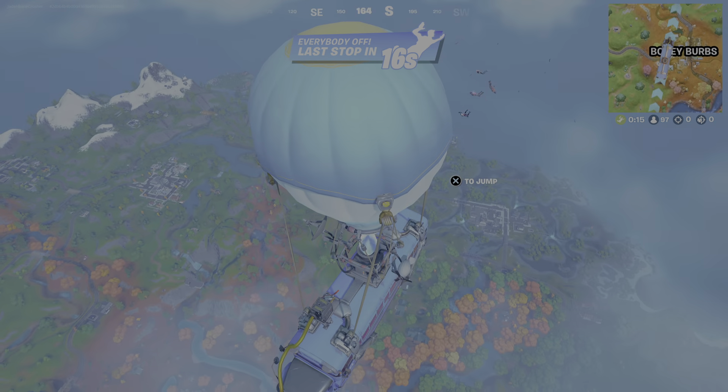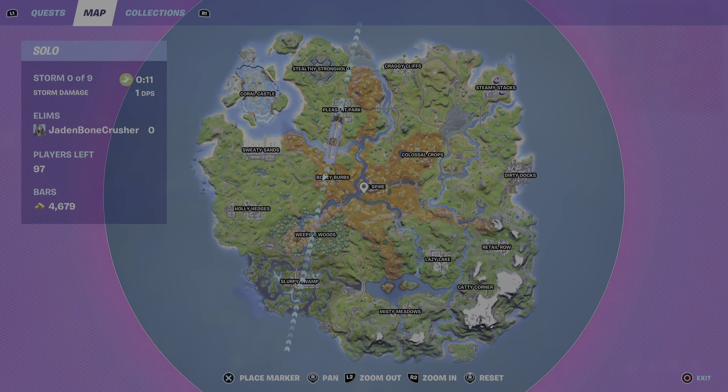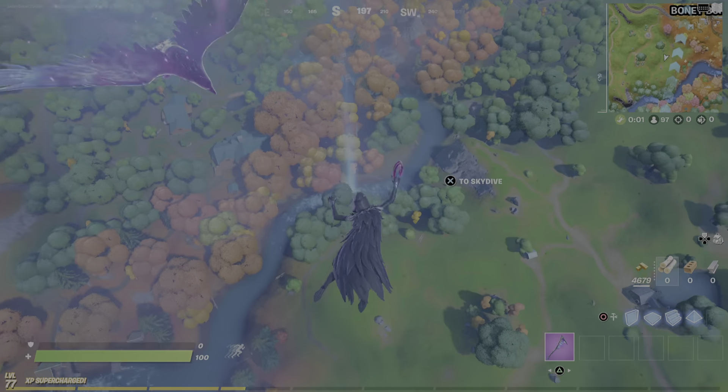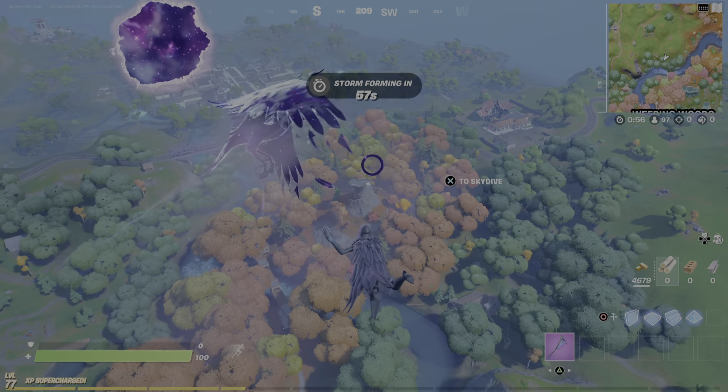Hello! For today's video, I'm going to be showing you how to get the 'investigate an anomaly and detect the weeping woods' challenge — I think it's stage one or six, I forgot which one it is. I just got the Ruth Raven skin so I want to show you how to do this.